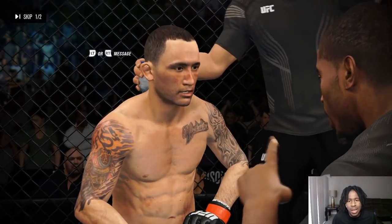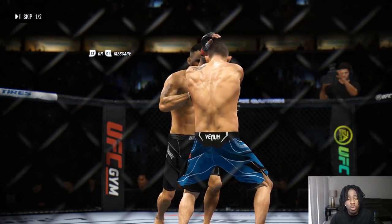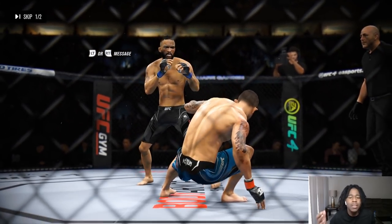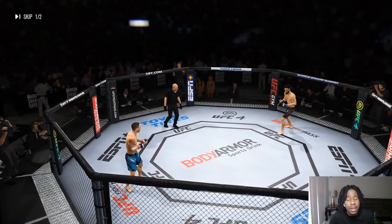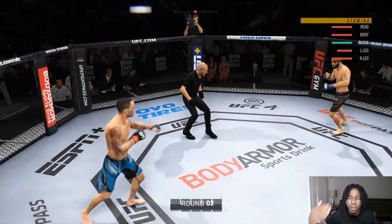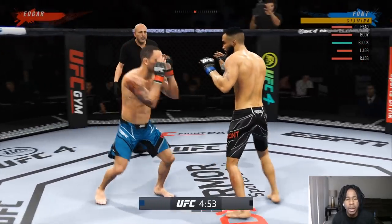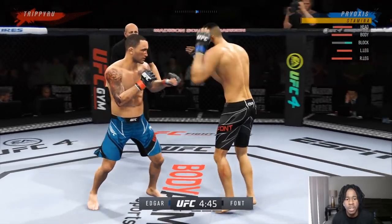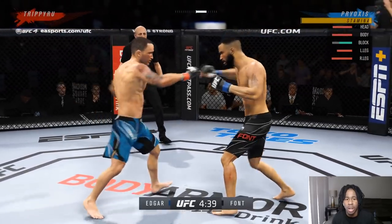This is my type of fight. I like to throw things with a purpose, land with a purpose, set people up. You can win by walking someone down and breaking their block, but when you're being creative — making people block a certain way and landing strikes — it's a different feeling. When you knock somebody out because you set that knockout up, it's a different feeling versus just throwing jab-cross head kick on a rocked opponent.